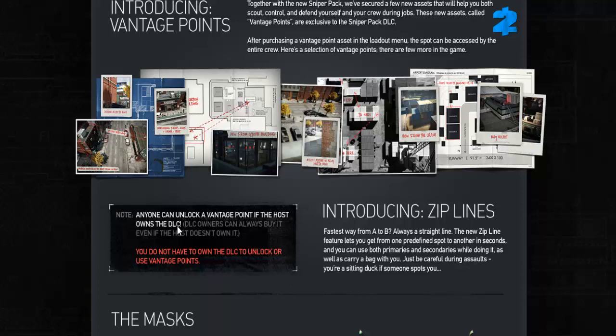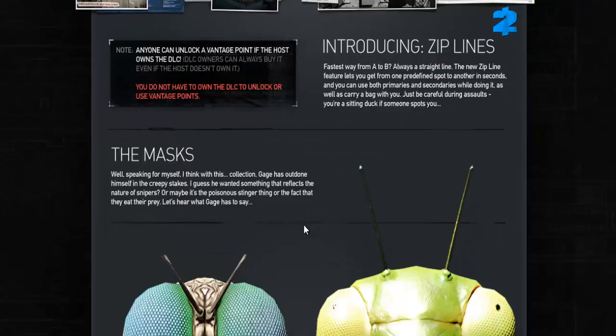Anyone can use a vantage point if the host owns the DLC. DLC owners can always buy it even if the host doesn't own it. Basically we're getting an update no matter how you look at it. So even if you're not interested in paying the $4.99 for this DLC, there will be some awesome features you can enjoy, assuming hosts have it or someone else in your party is willing and able to pay for the assets.